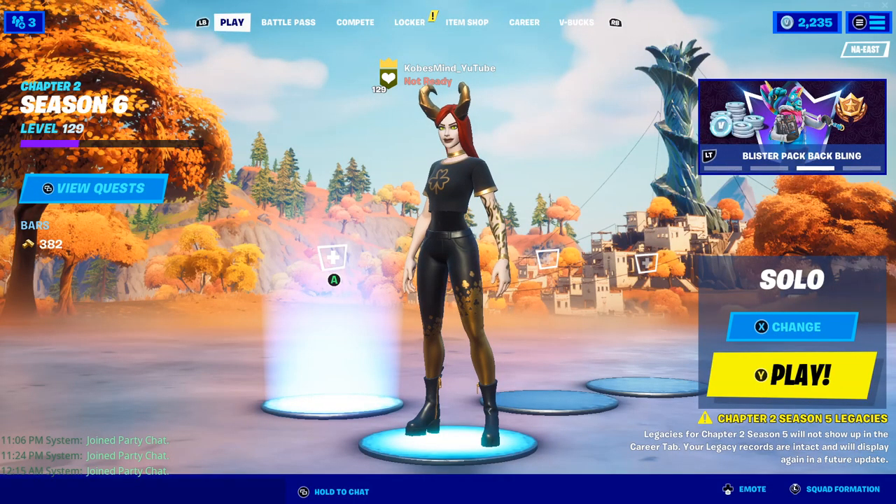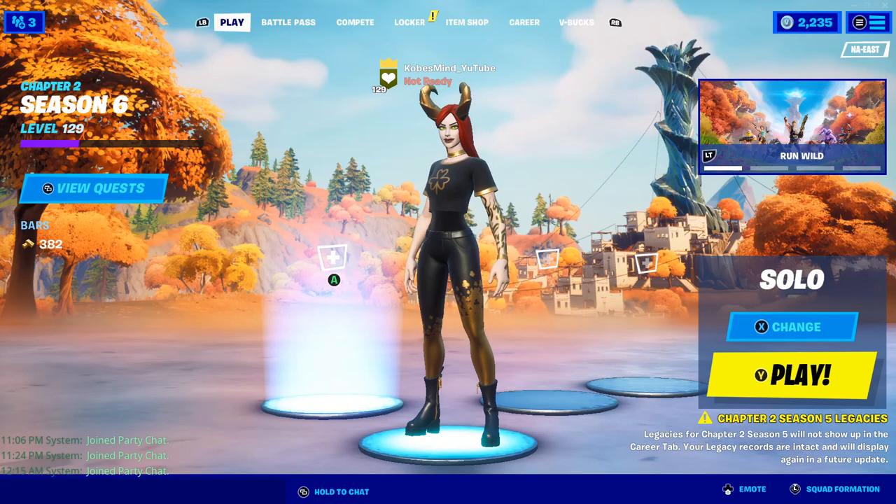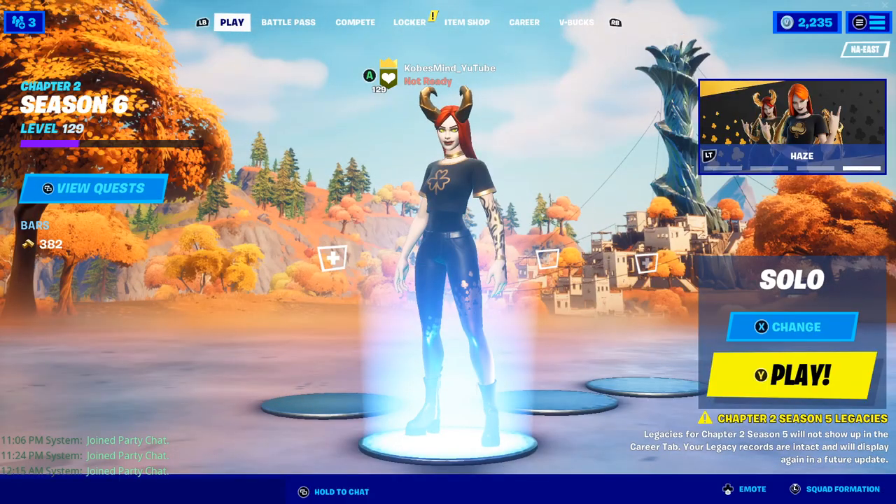Welcome back everybody, thank you guys so much for stopping by. I hope you guys are having a good one out there today. I'm going to show you the fastest way to level up in Chapter 2 Season 6. If you guys could make sure to use my code Cobes Mind in the item shop, and if you do, make sure to tell me in the comments so I can thank you.